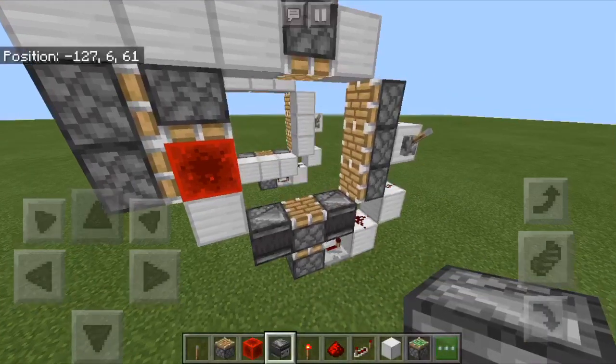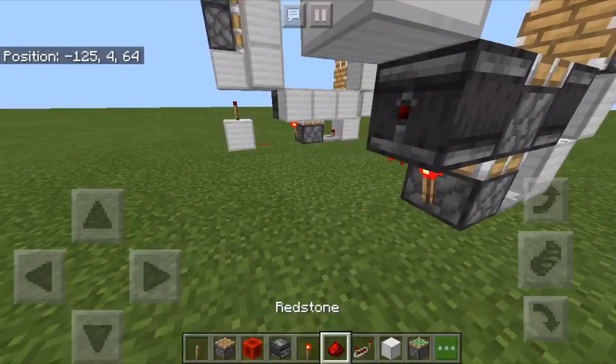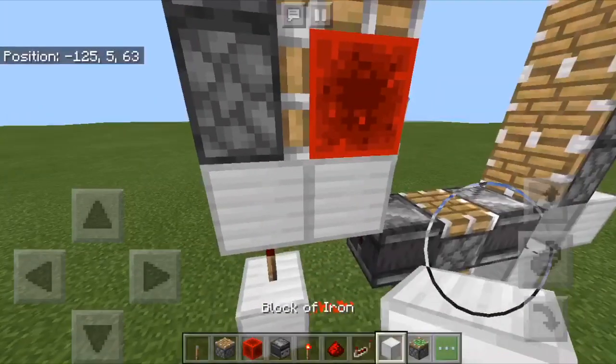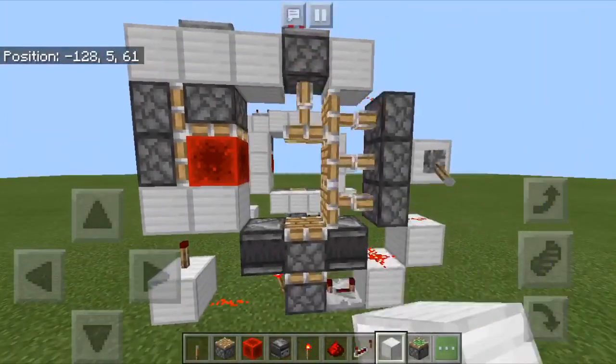Now to get the redstone block pushed out, put a redstone torch, dust, block of choice, another torch, block, and then you're finished. That's the whole door.